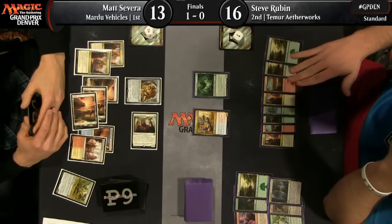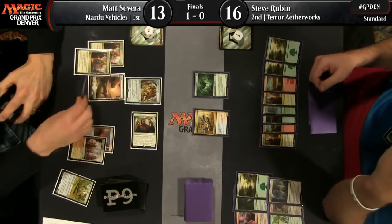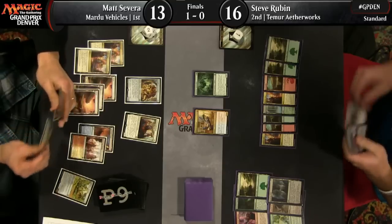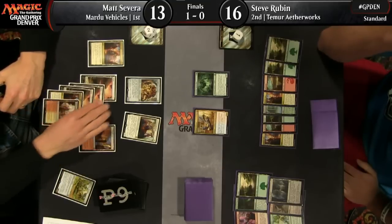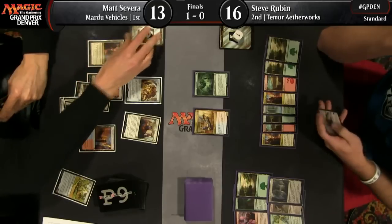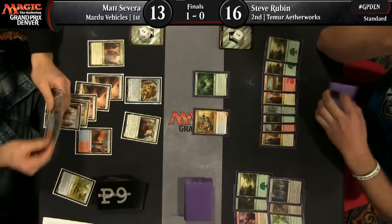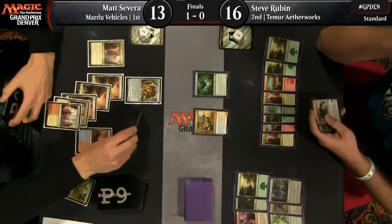Rubin looks to be in really good position here — he can attack for five. He wants to put the onus on Matt Severa to make the first move. For example, you devote a removal spell to kill my Ishkana, then attack me, then I'll use this Kozilek's Return. Or play more creatures, set up your board for a big attack, then I'll use Kozilek's Return. There's no rush here — I'm the stronger late-game deck and I have this pseudo-trump card waiting in hand.